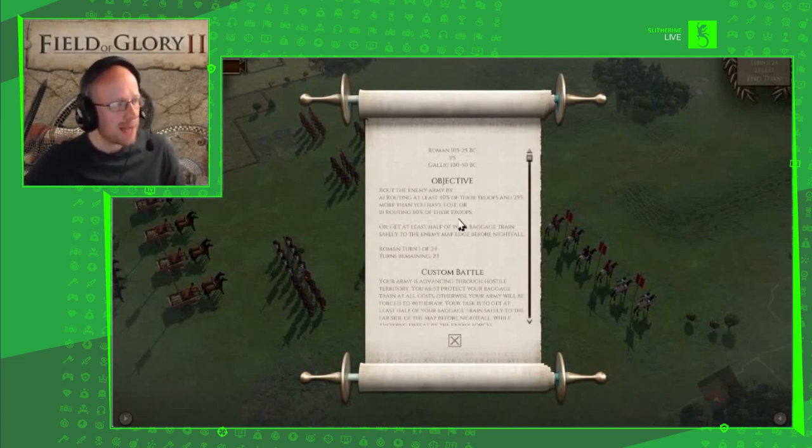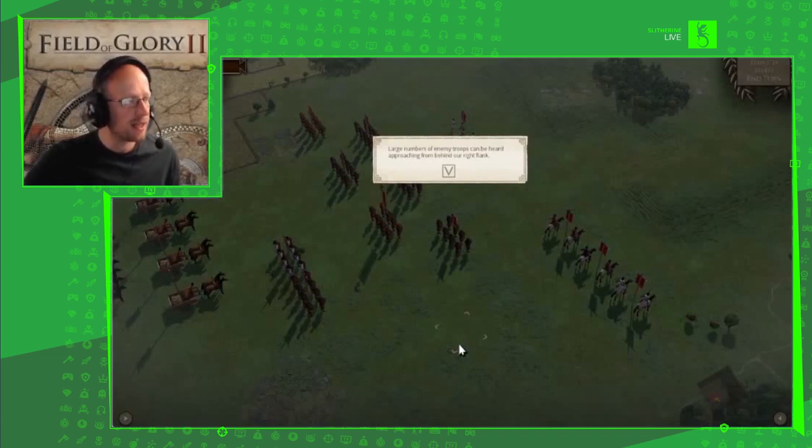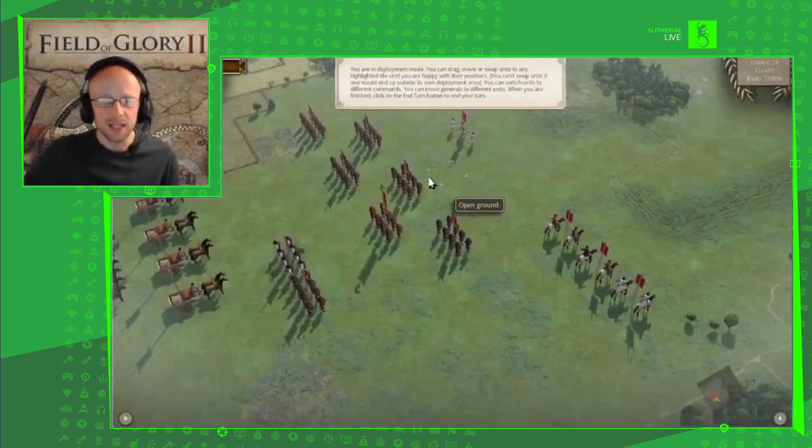We've been stopped by a mighty Gaul faction trying to raid our baggage train. We've got 24 turns to deliver at least half of our baggage train to our camp to give them vital supplies against the war and our occupation of Gaul. We're going to click X here and have a look at our units and discuss the tactics and game mechanics.